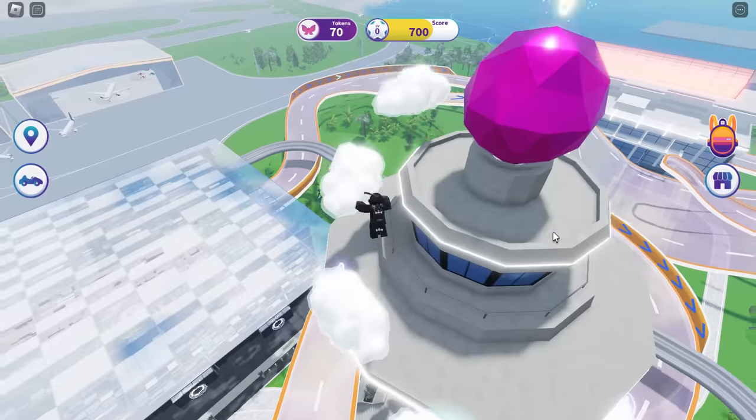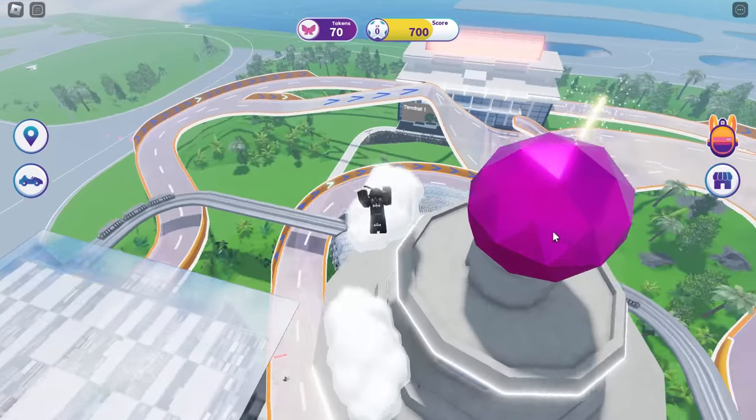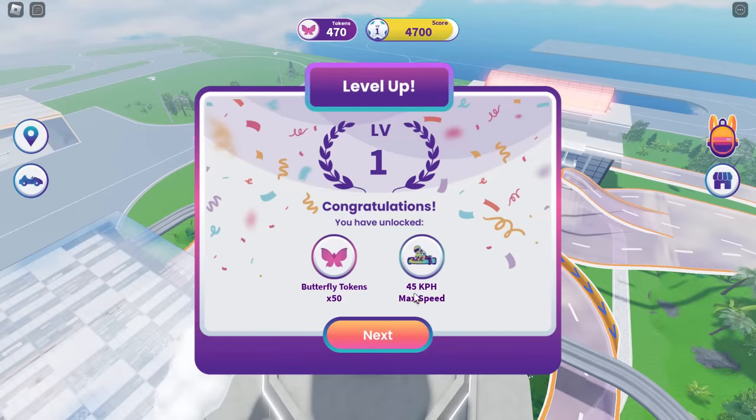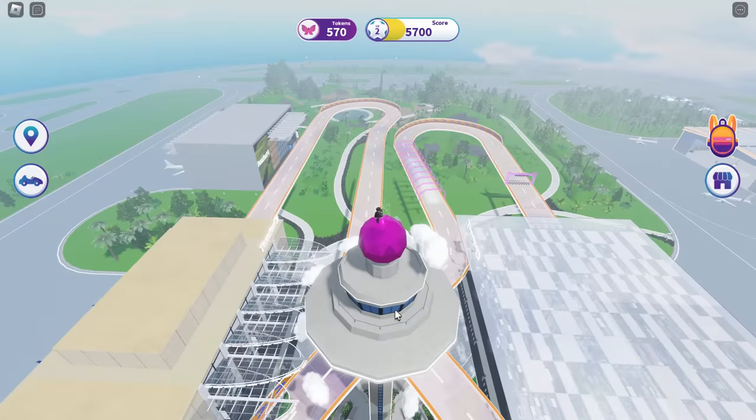You can do it one cloud at a time if you want to. Just make your way to the very top of this tower — I think it's like an airplane watchtower or signal tower. And there it is — the second butterfly token. We won't get any wings for this one, but now we are closer to getting the silver wings.